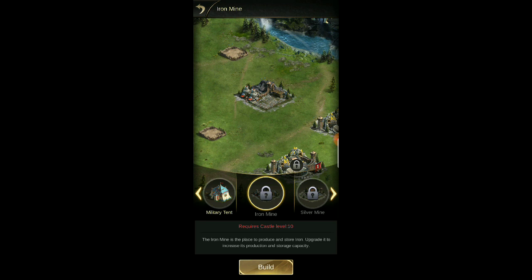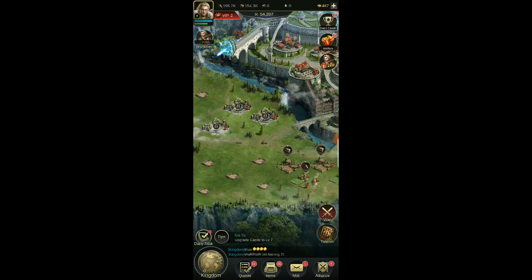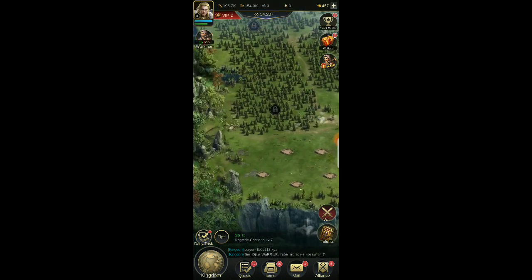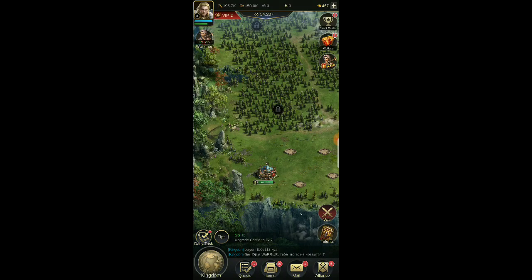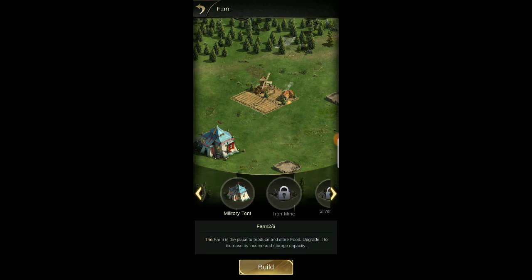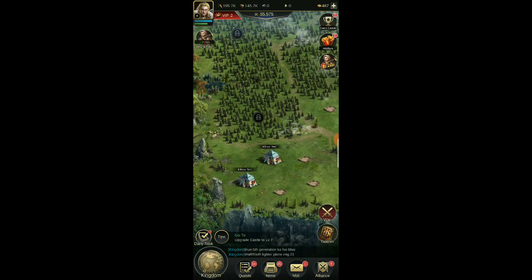We can't build the iron mine yet until our castle is level 10, and the silver mine at level 15 — that's pretty standard for these kinds of games. Let's go ahead and build some military tents. I like to put resource-collecting buildings in a good spot up front, and since military tents aren't resource buildings we need to collect from, let's put them in the back. I could build a max of eight right now, but building a whole bunch means it takes a long time to upgrade them all.